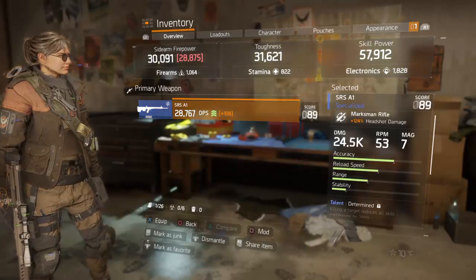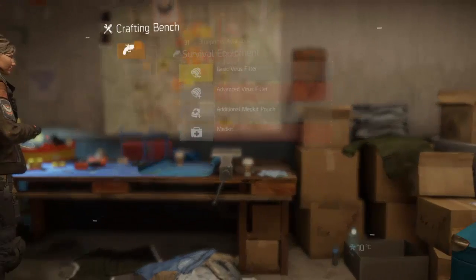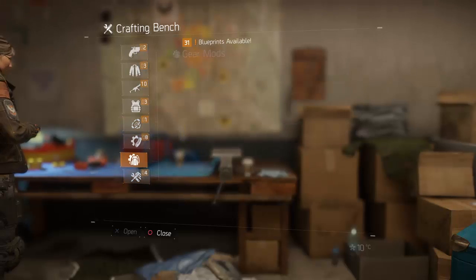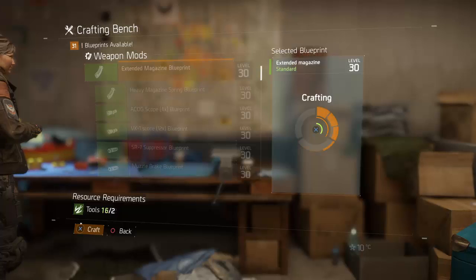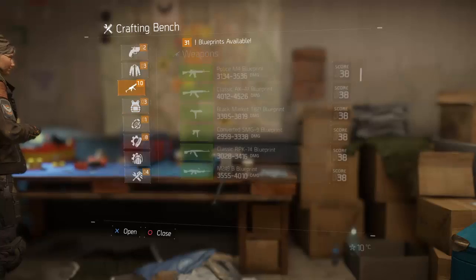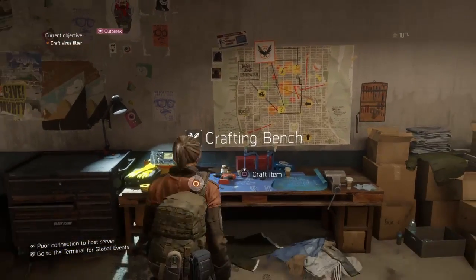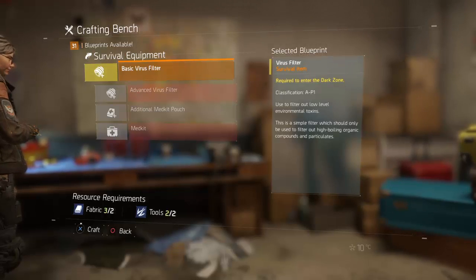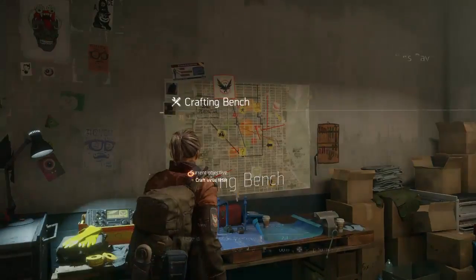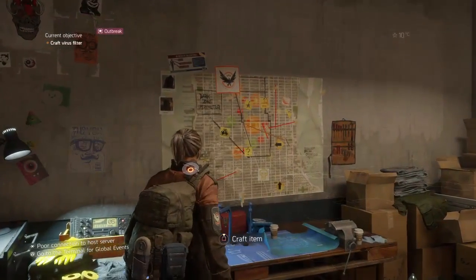I won't equip the sniper rifle just yet but the scope on it will come in very handy for later on. At the early safe houses, get used to your crafting bench. The first thing I do if I have the resources is craft an extended mag. I'll craft two of those — the extended mag obviously extends your magazine size. When you pick up a gun it has no mods, and there's nothing worse than face-tanking an enemy and having to reload. The extended mag is a great way to fight enemies in survival.